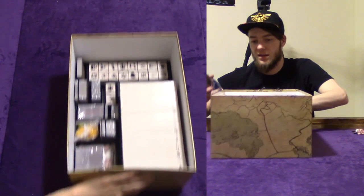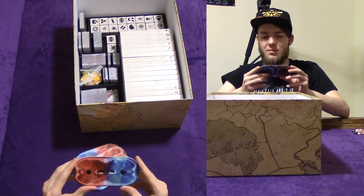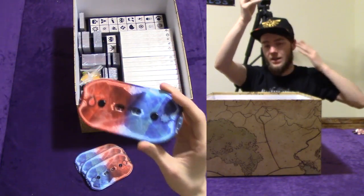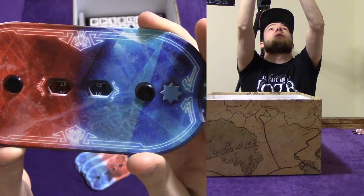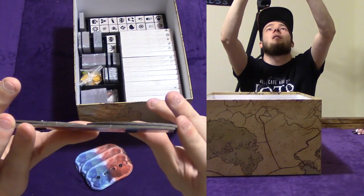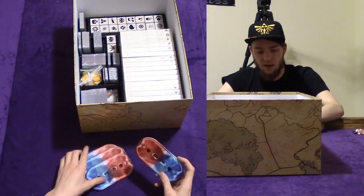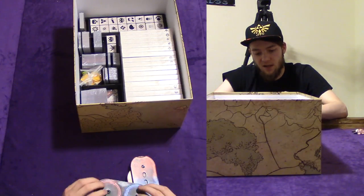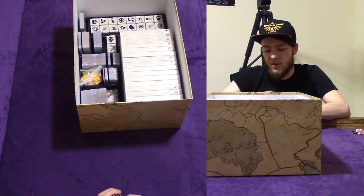These I think are actually the new dials for health and mana. The originals weren't that great, so these seem to be a little bit better. It ranges from zero to 26 on the health side, and the mana side also goes to 26. That's an odd number, but these are actually pretty cool. I like the way these look and they're easily spinnable — though some are a little bit tougher than others. I personally like them really tough to spin because I don't like to accidentally move them.